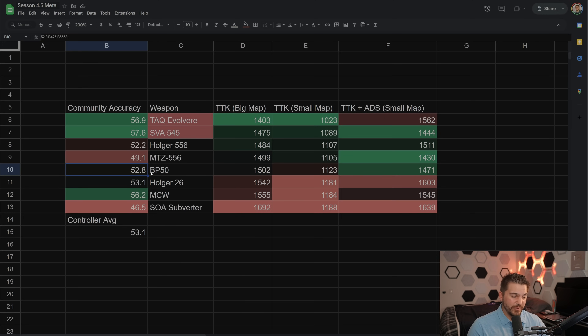But for some reason the BP50 has never been the primary pick, and something about the way we test accuracy in the firing range for the True TTK sim doesn't capture it properly. Maybe it's because the recoil is very horizontally bouncy, so if a target is actually moving it's harder to track. Holger 26, the previous meta, is down below BP50. With the recent patch some other guns snuck above it — specifically the Holger 556, which I think is just better than the Holger 26 now. The Holger 26 has 53.1% accuracy but slower TTK, especially for small map and when you include ADS since it's an LMG.